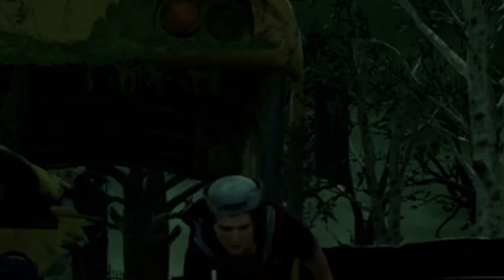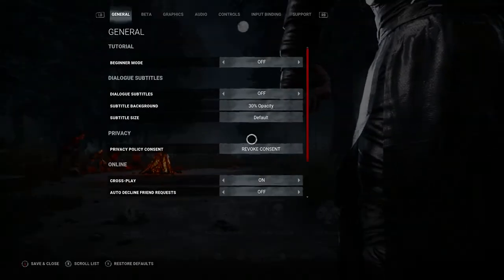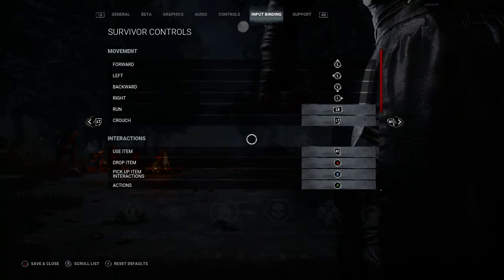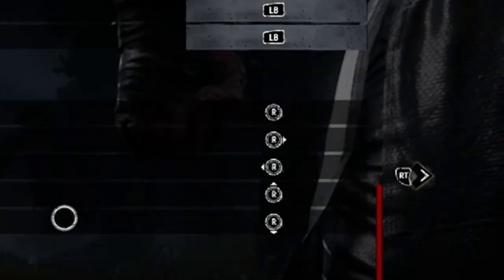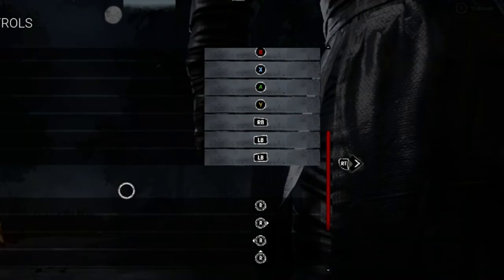Number three: key binds or controls. This one is very important. You've probably done this yourself — you go to vault a window, press the button, and you jump into a locker. Or you go to heal someone near a pallet and you accidentally throw the pallet down. Or you go to throw down a pallet and you end up cleansing a totem. It's frustrating. This is because if you take a look at your input binding settings, you may notice some of your buttons are the same. Make sure each box has a different button — except wiggling. It doesn't matter what those buttons are; it's completely preference.